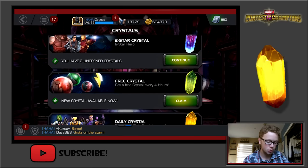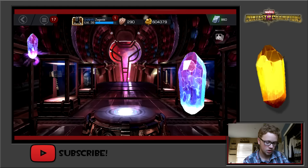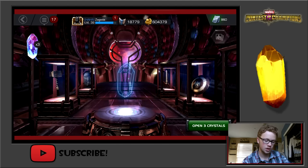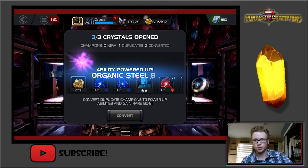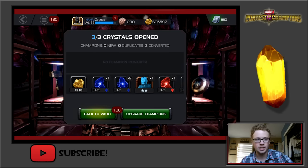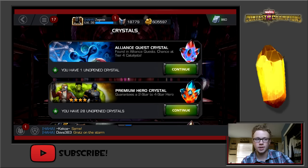Now let's move on to the 2-star heroes — open three. Got Iron Man, Colossus, and Winter Soldier. I'm looking for an Abomination because I do not have my dupe of Abomination — I need to get that dupe, so hopefully I get him in the episode.